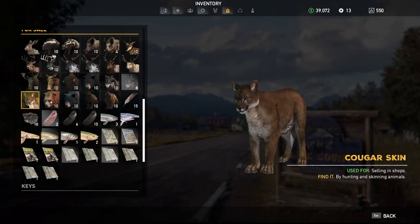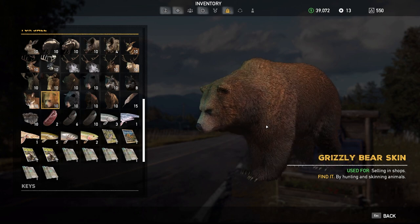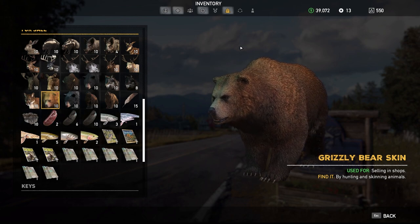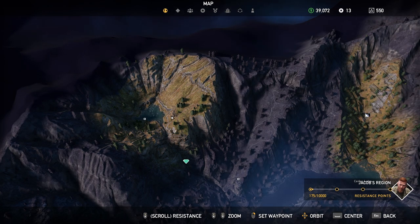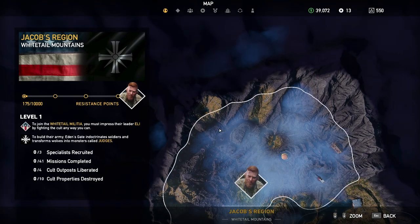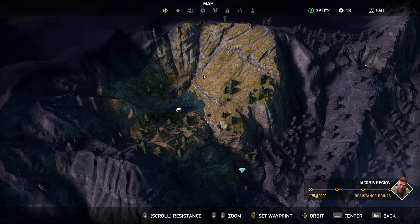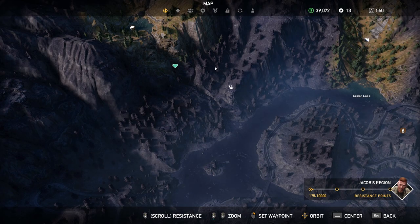Next we'll do Cougars and Grizzlies in the same spot. You've got a Cougar — as far as I know, there is no alpha version. And Grizzly Bears — same thing, as far as I know there's no alpha version. They are both generally located in the same places. I found most of my grizzlies up in the same spot as the caribou, in the north of Jacob's region. It would appear this is out of bounds, but it's actually not. Grizzlies are usually over here; Cougars are crawling over here with the caribou. Cougars are pretty much everywhere there are trees.